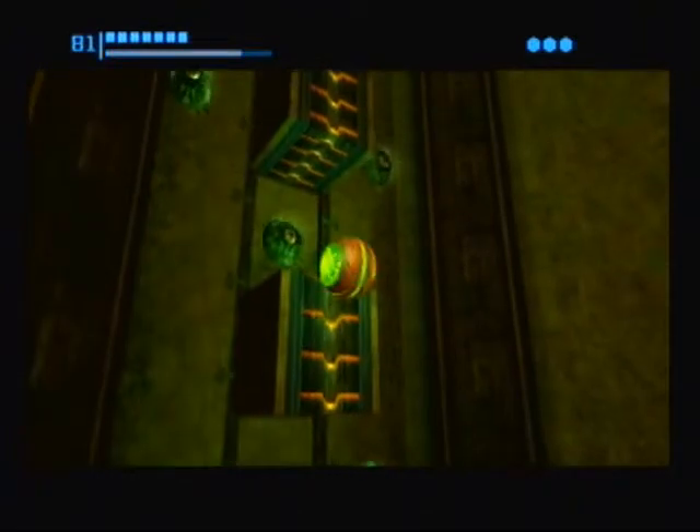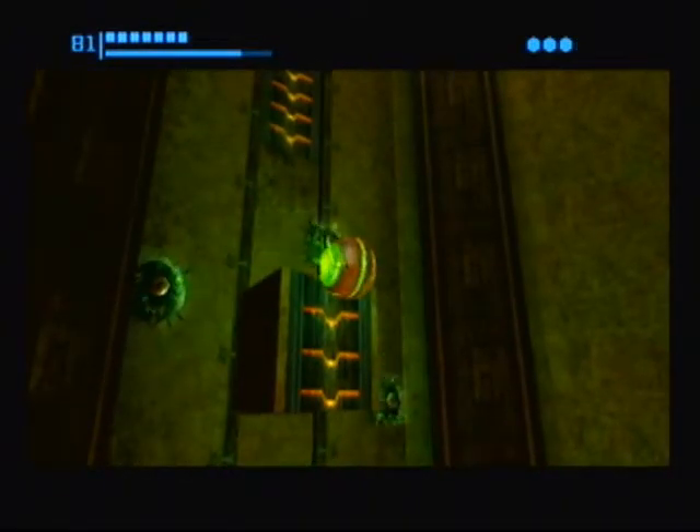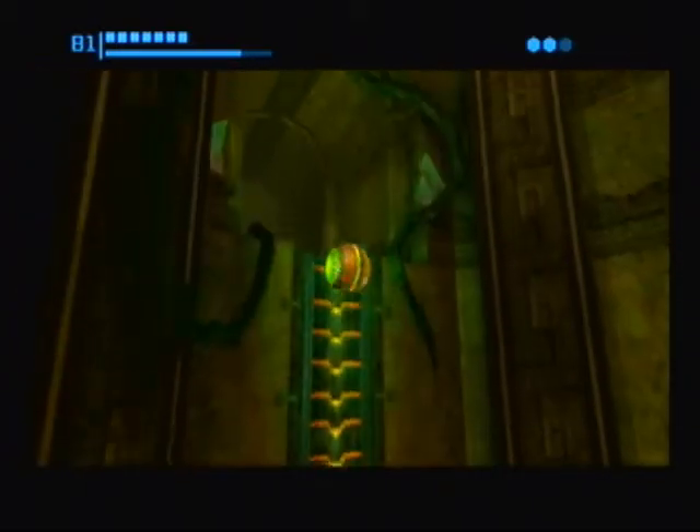Here we got these weird enemies — I think these are called Eilops or something. They're really annoying. We're gonna be running into these in the next episode too, to get one of the sort of optional power-ups. They're kind of a pain in the butt. You can also lay bombs and stuff when you're in the spider ball mode, and it'll make you do a little hop up — useful thing to know.